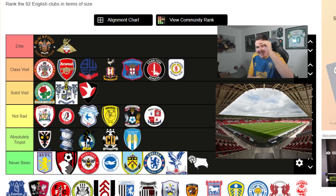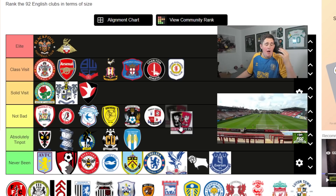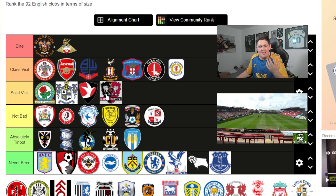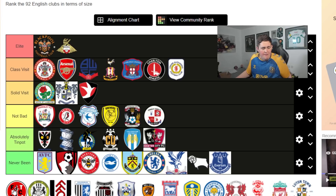Everton - I've only been outside the ground, never actually been there to watch a match. Exeter City - I'll throw in Absolutely Tin Pot, but to be fair and honest, I think Exeter as an away day probably isn't that bad. There are a few good pubs in town, the away end does have a roof now. I'd put it Not Bad - obviously we still can't stand them, but realistically Not Bad.